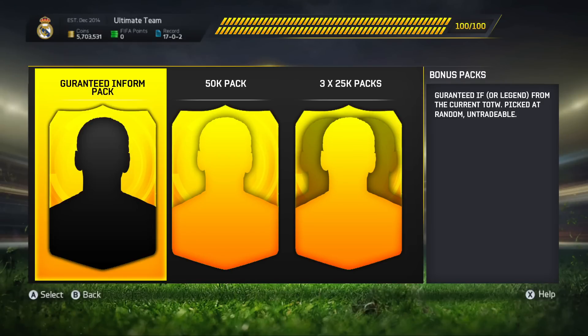The first pack I'd suggest: a guaranteed in-form or legend (if you're on Xbox 360) from the current Team of the Week, picked at random, and untradeable. So you open this pack and you are guaranteed an in-form or a legend from the current TOTW. For example, this week the best players are Santi, Cazorla, and Benatia — so you're probably going to get something bad, but you get a guaranteed in-form. Making it untradeable doesn't disrupt the market because you can only discard it; it doesn't change player prices, doesn't flood the market, but it lets you guarantee yourself an in-form — or potentially even pack a Pele untradeable and experience playing with a legend.